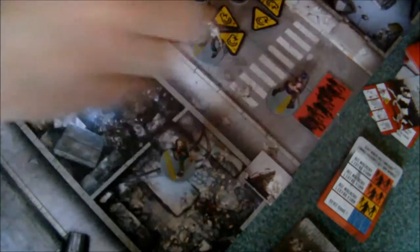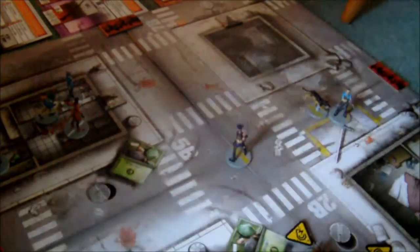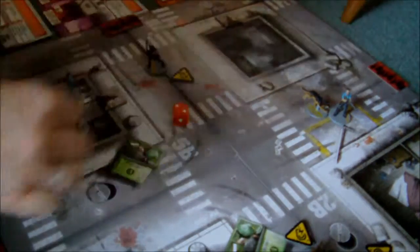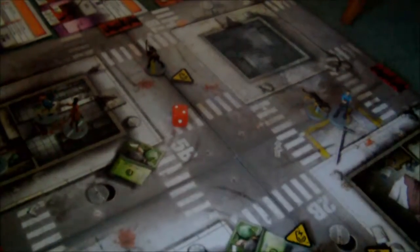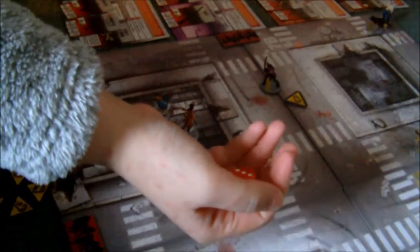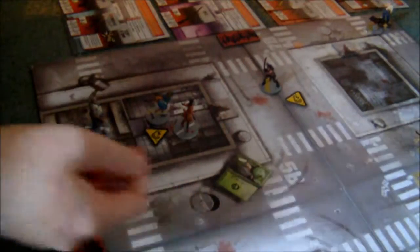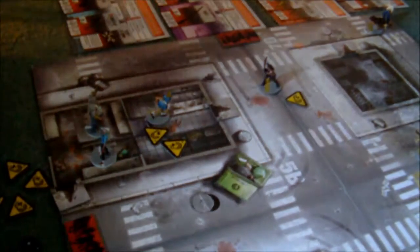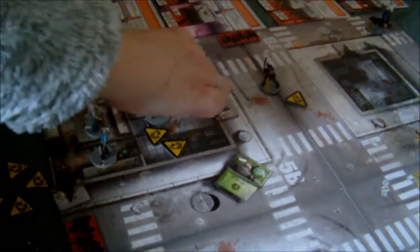Now it's Amy's turn. Amy is going to use her free move, then go one, two, three and shoot — hitting, not Wanda, which is nice, because Wanda might have been a bit swamped down here. And now it's Wanda's turn. She is going to use her pistol — she still fails. Her second action, she's going to use the shotgun, which wins. Then she is going to roll and derby it out of there.